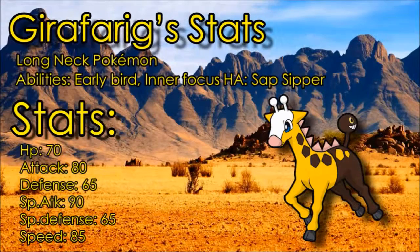Girafarig is known as the Long Neck Pokemon and it has some pretty cool abilities, though most of them are not very useful. It has Early Bird, which means you wake up after one turn of sleep — not very good, though it could work with Rest. Inner Focus prevents you from getting flinched, which is okay but not great. Its hidden ability is Sap Sipper, which is a decent ability you can make use of, especially with a Pokemon like Quagsire on your team, because opponents will go for the Grass-type move.